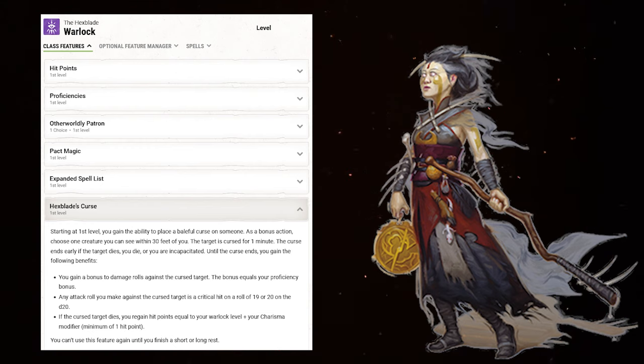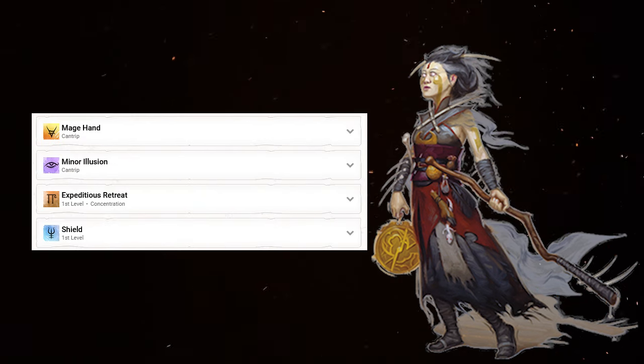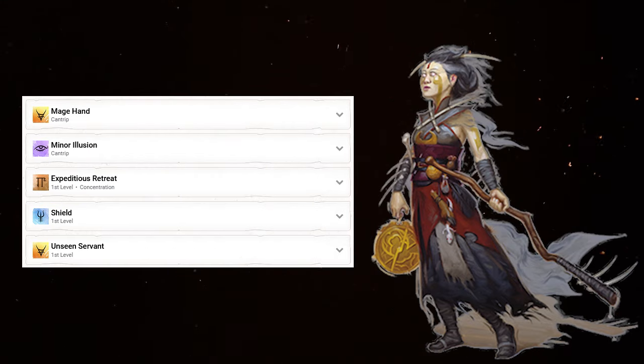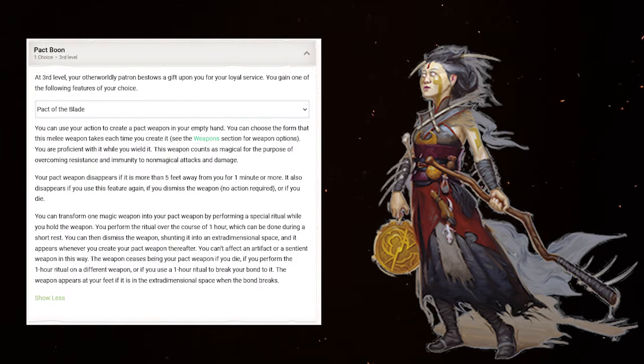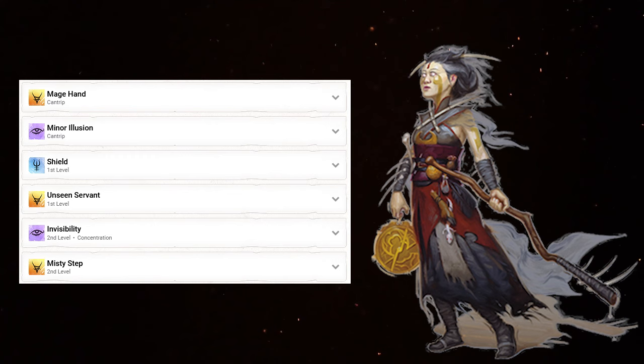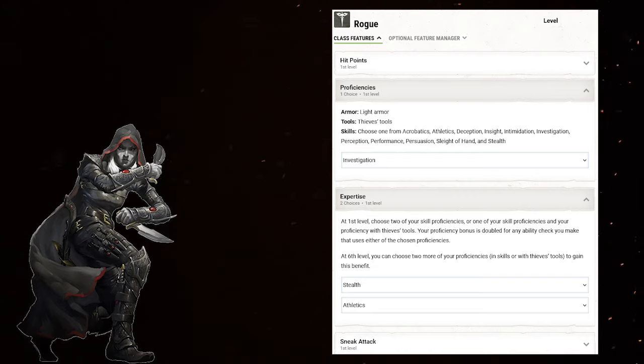At level 10, multiclass into a 4th class by taking a level in Warlock. The Patron? The Dreaded Hexblade. This gives Hexblade's Curse, which is good enough of a damage bump to forego the bonus action attack on a single target. Take Mage Hand and Minor Illusion Cantrips, and Expeditious Retreat and Shield — the added durability from Shield cannot be overstated. A 2nd level in Warlock gives the Invocations Devil's Sight and Eldritch Mind to help with much needed concentration spells. Pick up Unseen Servant as the 3rd Warlock spell. A 3rd level in Warlock gets a Pact Boon. Take Pact of the Blade and trade Devil's Sight for Improved Pact Weapon. Trade Expeditious Retreat for Invisibility and Misty Step.